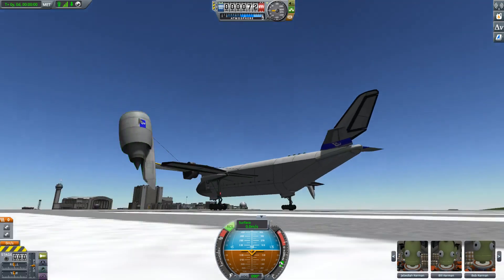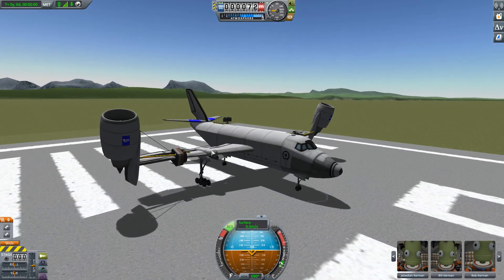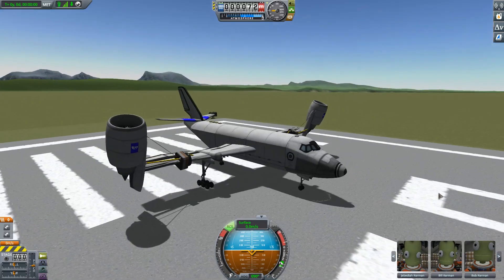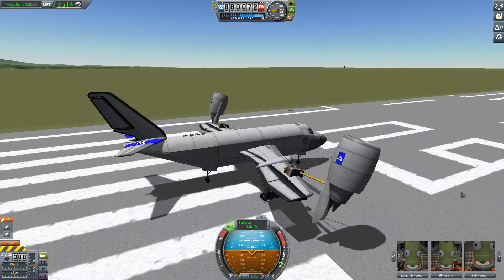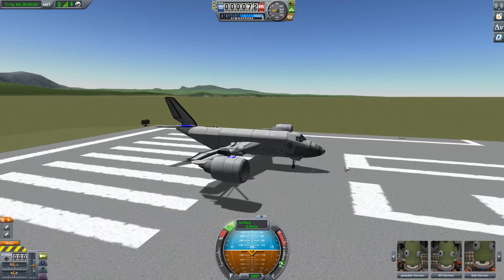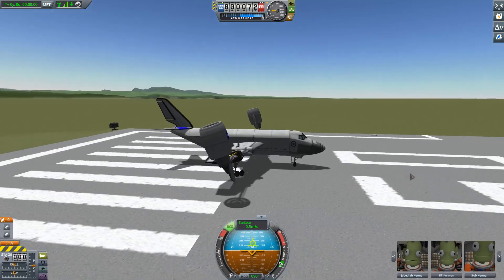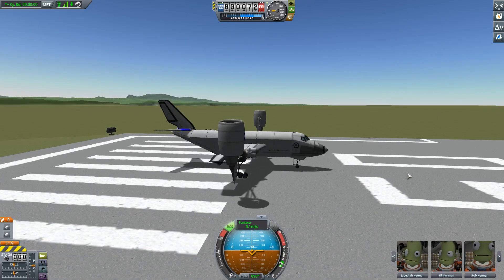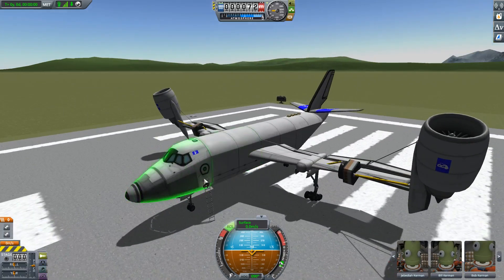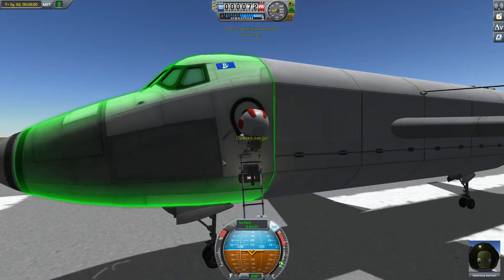Hi guys and welcome to Kerbal Space Program! Today I've made something pretty cool that actually works for once, so I thought I'd give you a quick demonstration. You can see it's a VTOL — it has four different modes. Obviously it's got forward like that, a slightly back one to slow down, straight up, and also slightly forward which is easier for slower maneuvers.